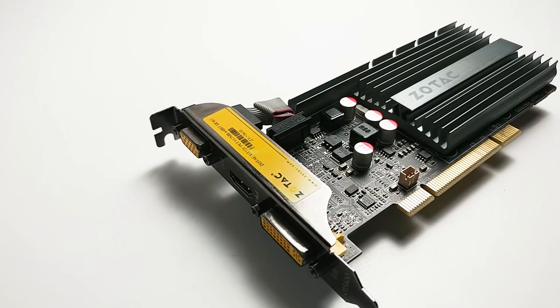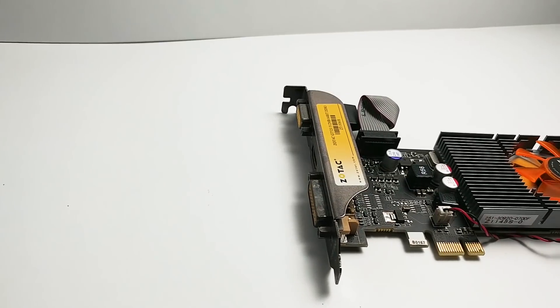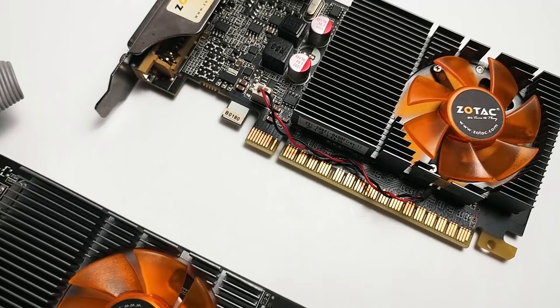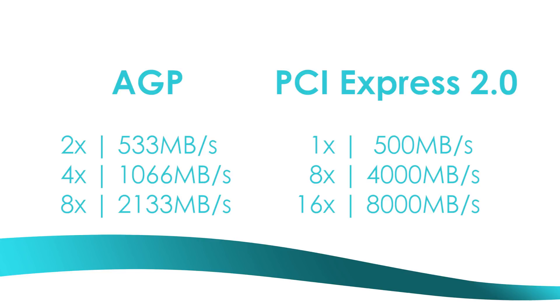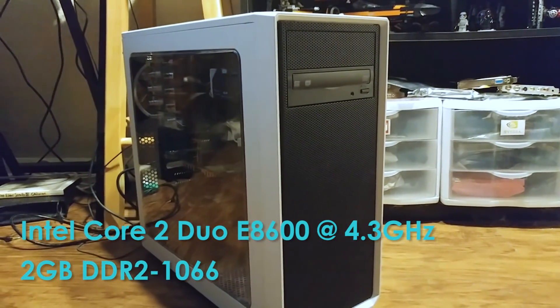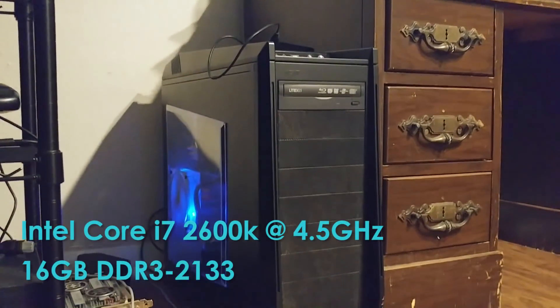Instead, I figured it makes a lot more sense to start with one of the fastest PCI graphics cards and compare it to its PCI Express counterpart. It so happens that Zotac made both a 1x and a 16x PCI Express version of the GT 520, later renamed to the GT 610. A 1x PCIe 2.0 connector delivers about 500 megabytes per second of bandwidth, just a smidge under a 2x AGP slot, making it an interesting point of comparison against the more modern 8 gigabytes per second that the 16x equivalent will get you. There's just one problem: my Windows XP test system only supports PCI Express 1.1, cutting that bandwidth in half.